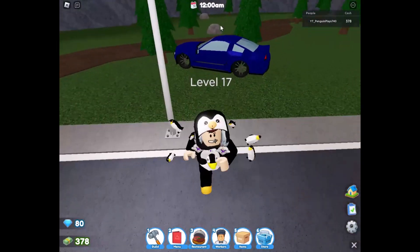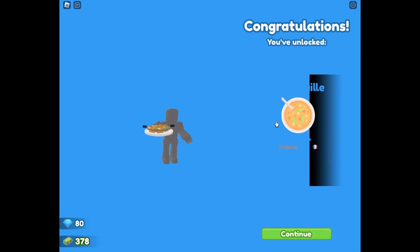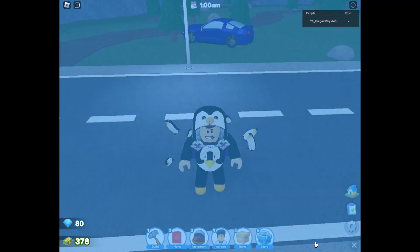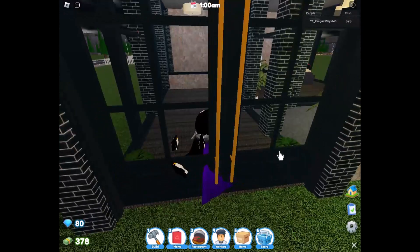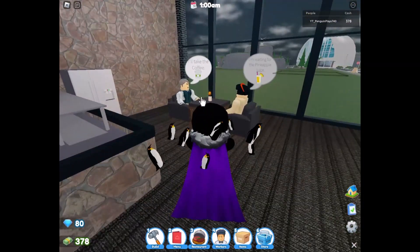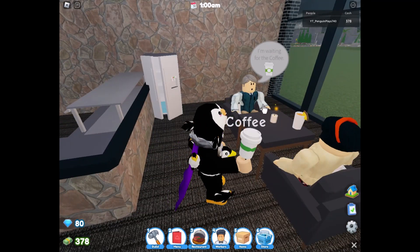Table for two — sure thing. I've just noticed my car is still out there. Collect my rewards and unlock a new dish — I only have the option of a ratatouille. Open the door and close the door. Coffee and pineapple juice — sure thing, here you go and here you go.